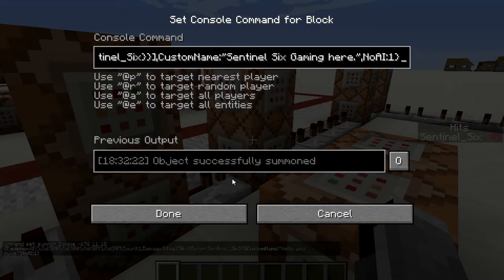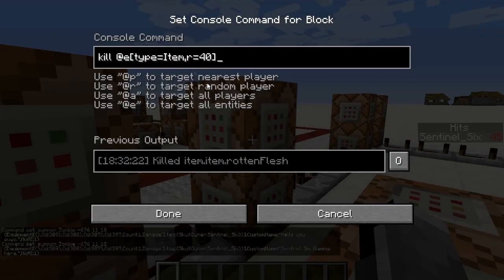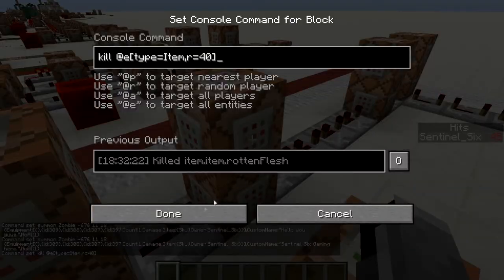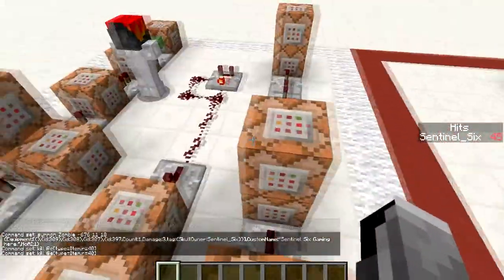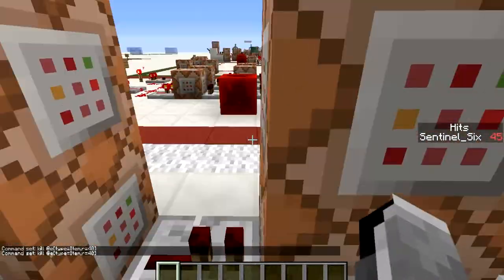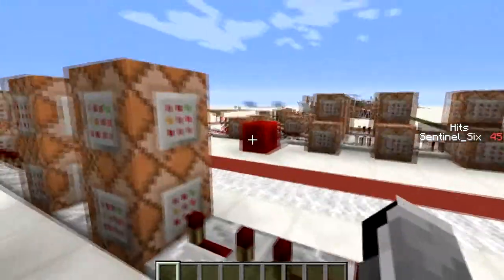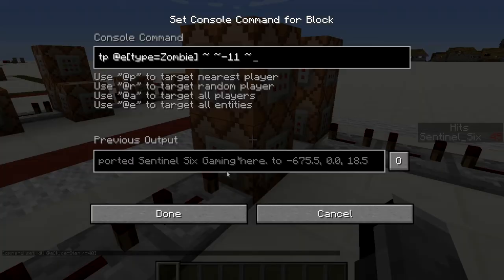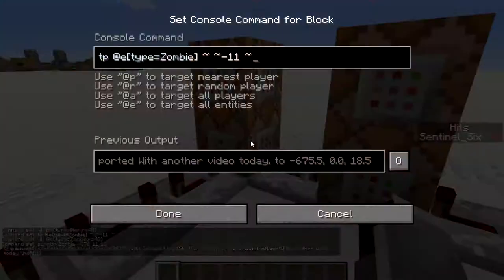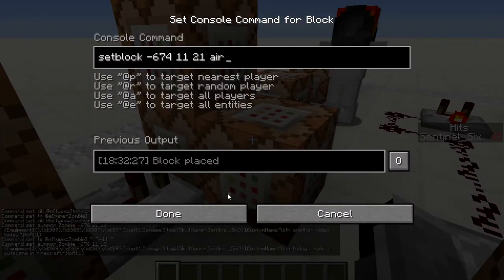Then it summons a new zombie with sentinel_6 at the exact same coordinates, the exact same place, and it kills the items again. I already showed that it kills the items because sometimes when they die, the items noclip and random rotten flesh starts appearing, so I put that in to stop that from happening. Then it just does it all over again — summons a new zombie with a new name, again and again.